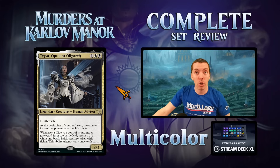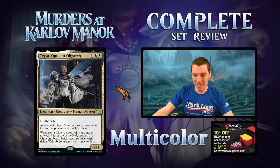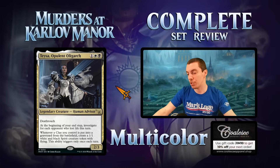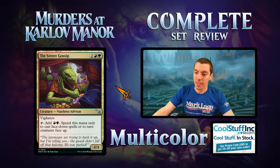Tessa Opulent — Orzhov 2/3 deathtouch for three. At your end step, investigate for each opponent who lost life this turn. Whenever a clue you control is put from the battlefield into the graveyard, make a 1/1 flying spirit token — only once per turn. Somewhat unusual in black-white. Dies to Cut Down in standard which is a downside. But attack on turn two, play this, investigate, and your clues make more spirits. Fringe constructed player, phenomenal limited card. It's also a human with deathtouch.